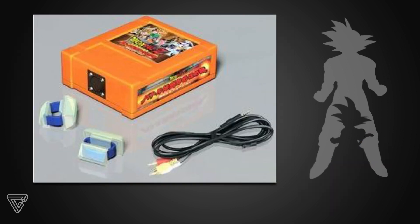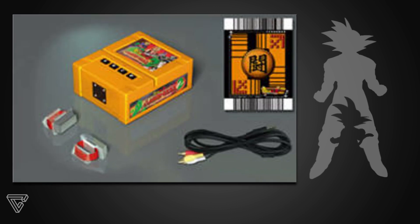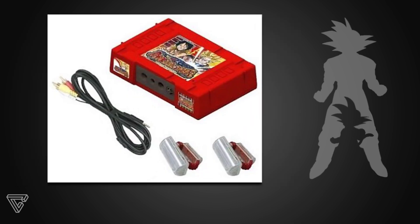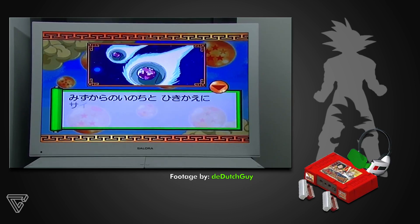You play a set of levels on rails that you need to clear one after the other. This series had a total of 4 games with the same basic premise. The second game added characters and more minigames, the third game added a scouter to the accessories, and the fourth game was a crossover between Dragon Ball and One Piece, using characters from both series. Pretty weird, right?